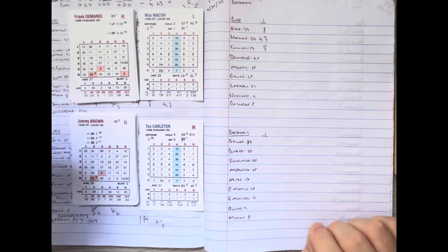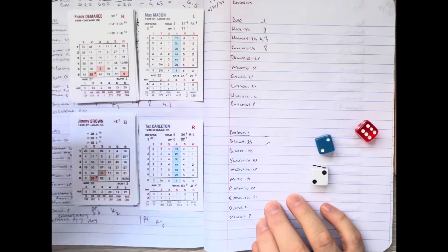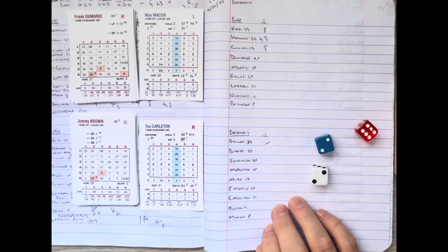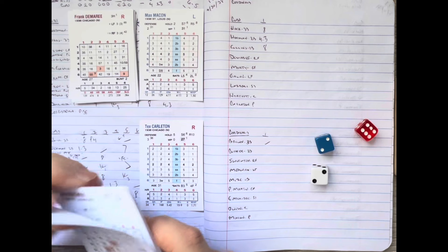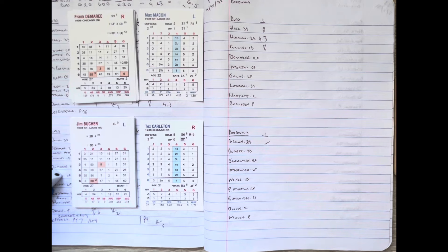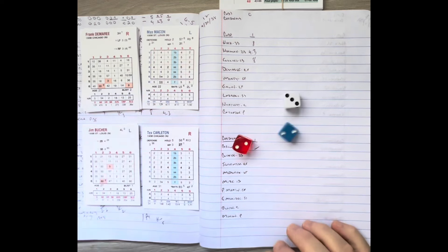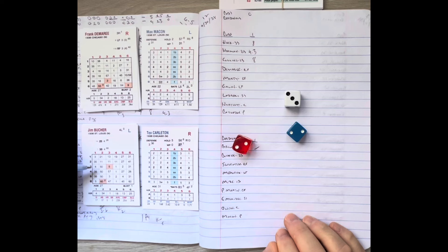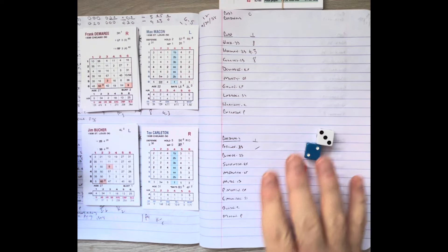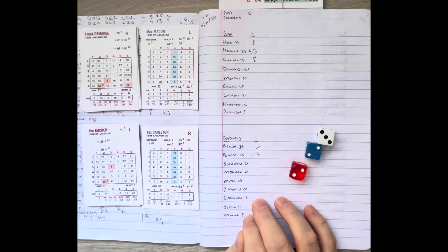Jimmy Brown leads off and Tex Carlton deals to him — there's a base hit to left field, collected by Augie Galen. Booker comes up next. Carlton from the stretch, and the delivery is swung on by Booker — it's a little comebacker to Tex Carlton. He knocks it down, picks it up, and throws to Rip Collins. There's one down in the first, with Brown moving up to second base.